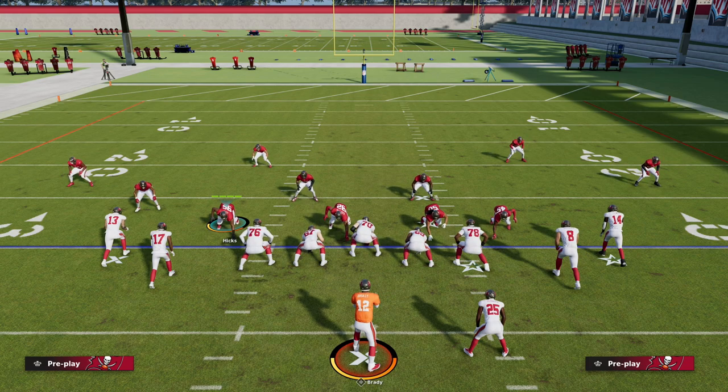Match coverage is probably my personal favorite coverage this year because of how good it is at adapting to what they put on the field. Out of the Big Nickel Over G with a great pass rush, you can blitz out of these match coverages, stop the run, and use them in the red zone — they're by far the best red zone defense in the game. If you want access to our entire match defensive ebook, join the patreon in the description for just $10.